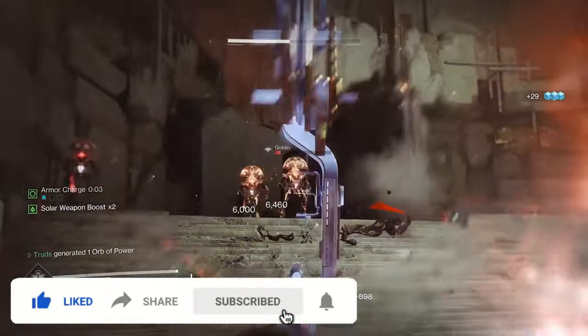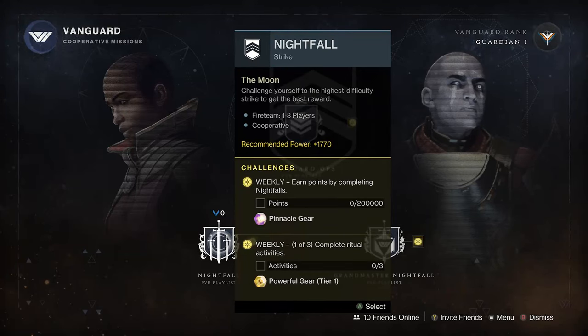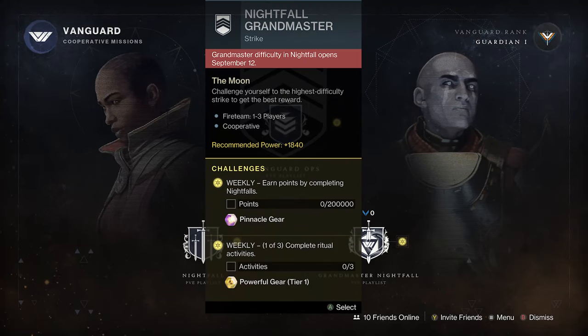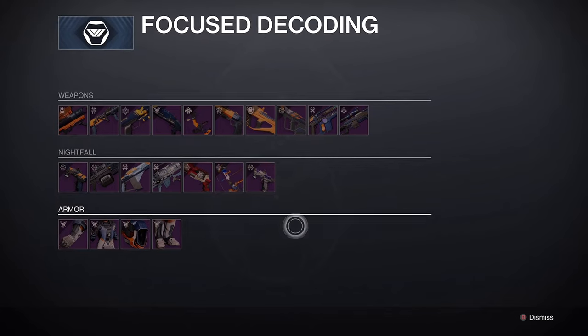It's the newest one that is only available for 2 weeks in Season 22. It drops from completions of the Nightfall this week, and you'll need to tackle the Grandmaster Nightfall for the Adept one, with you even able to use your Nightfall ciphers at Zavala in the tower for some bonus drops.